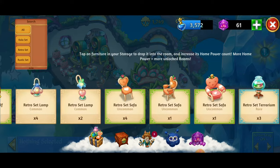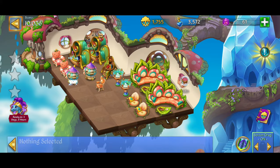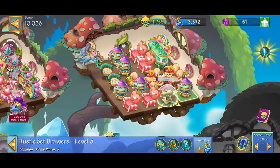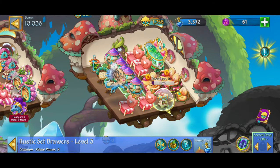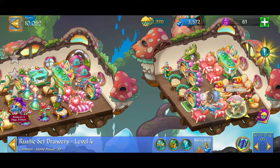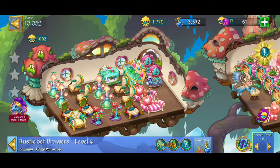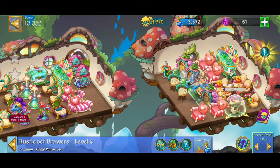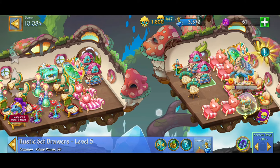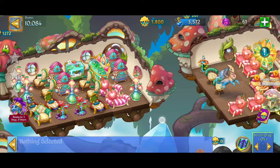Do we have a level two drawers? Yes we do! Going to make a five merge with that. Taking the level three rustic set drawers, dropping them for a five merge — looking beautiful, and we've got another five merge. Here we come, home power! We've got the rustic set drawers level four — going from 30 power each, so 30 times five is 150, to 90 times two which is 180. That gives an additional 30 home power. Very cool.